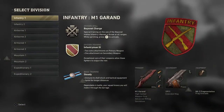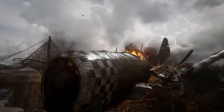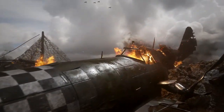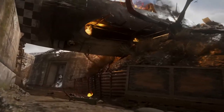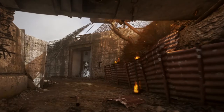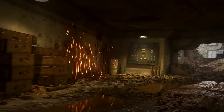On screen right now you can see different divisions. There are five different divisions: infantry, airborne, armored, mountain, and expeditionary. You can change and customize within each of them. From what I've heard, these divisions kind of want you to use specific types of weapons — infantry wants assault rifles, airborne submachine guns, armored LMGs, mountain snipers, and expeditionary shotguns.